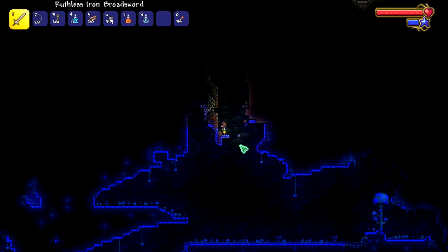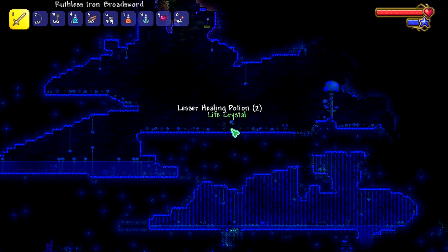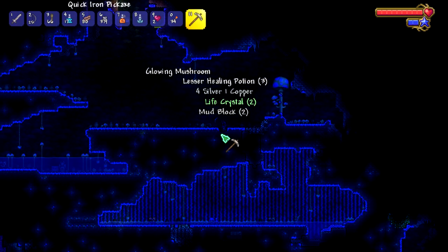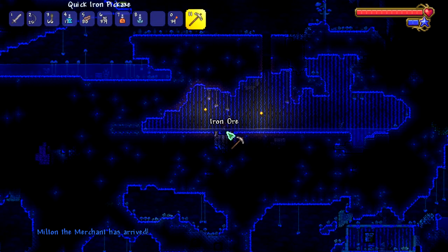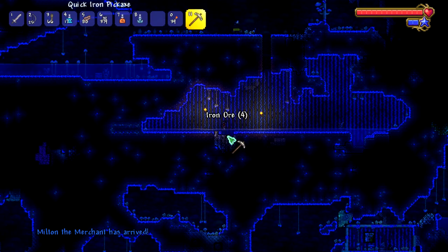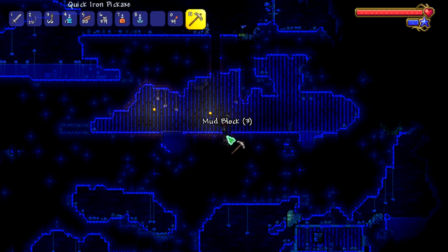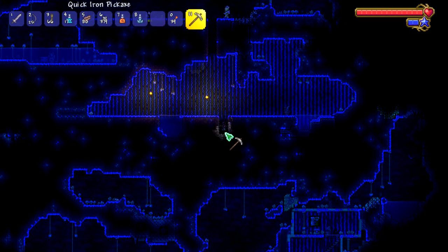Why are there three traps in a row? Oh, it's a mushroom place. That's a lot of life crystals - gimme. There's two more down there too, gotta get them. The merchant showed up, hooray. Alright boys, not to jinx anything, but things are looking really good for us. We got a bunch of life now and a bunch more materials.